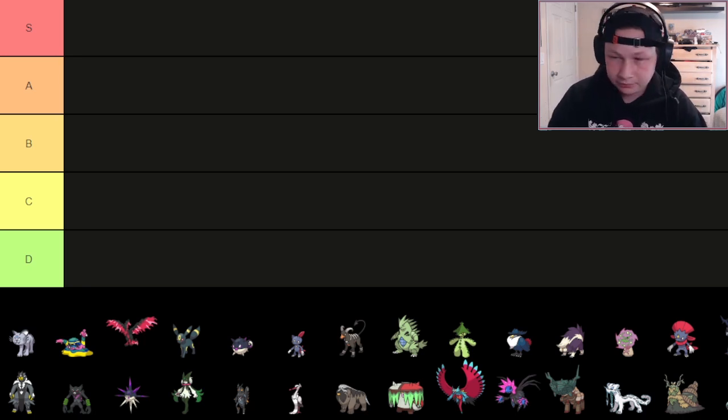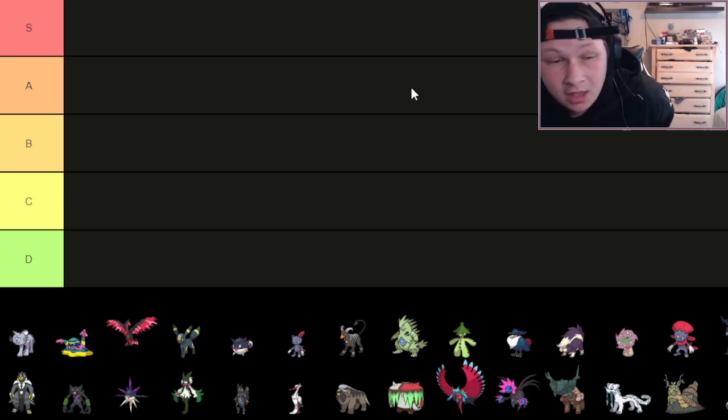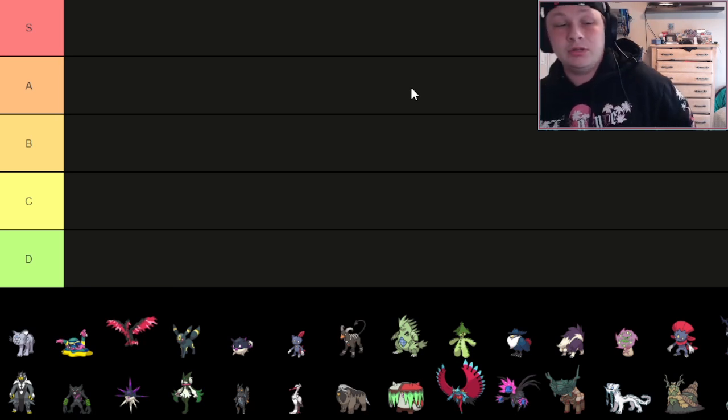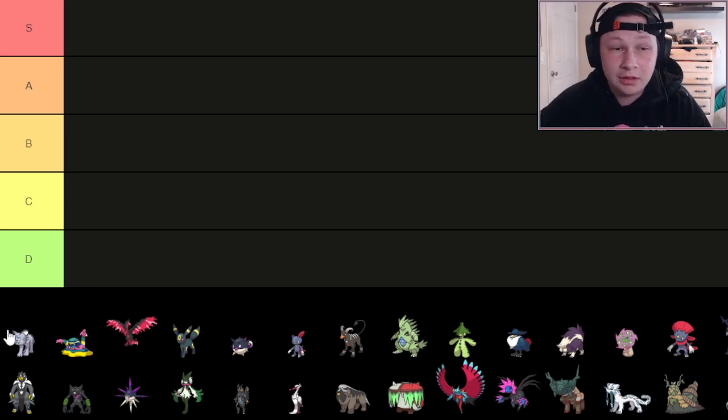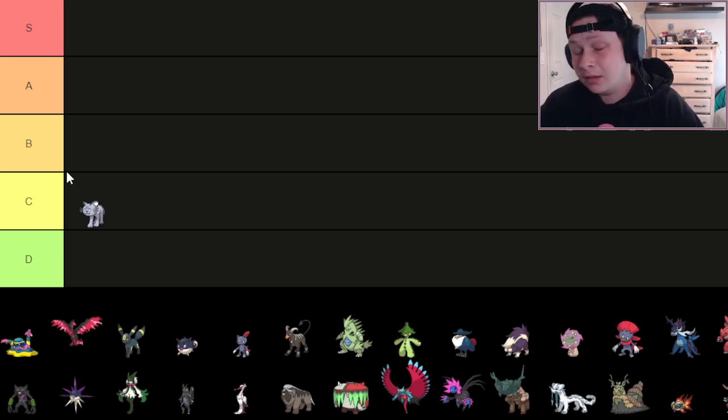It did lose Knock Off, which is a big deal. Not having Knock Off is really tough because this thing's offensive viability is really bad — only 60 base Attack, 75 Special Attack. You're not really threatening much, and losing access to the big utility STAB Knock Off is really huge. Because of that, I'm going to put it in C tier — probably towards the bottom of C tier. Not having Knock Off makes it a lot more passive and exploitable.